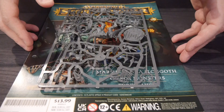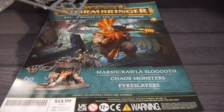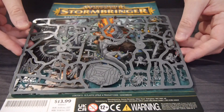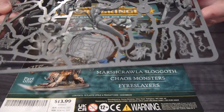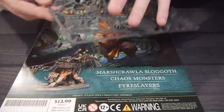Now we have a new edition that's been teased for Stormbringer, so of course the magazine is going to be outdated later this year, but you still get two awesome forces. You get the Force of Order and Force of Destruction, and this is part of Destruction — this is the Marshcrawla Saga.